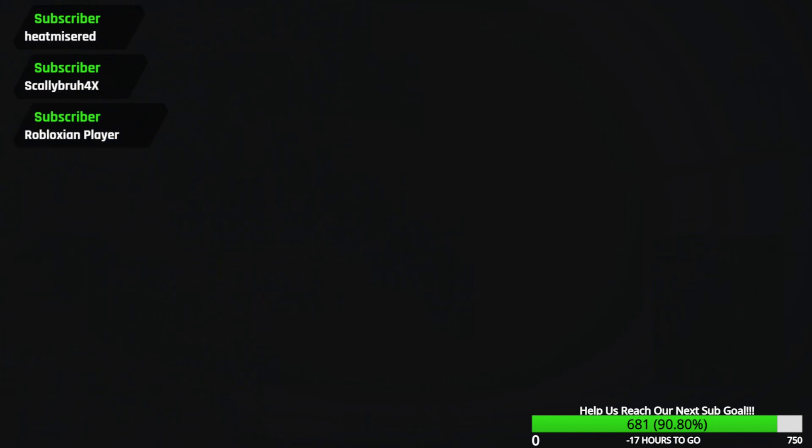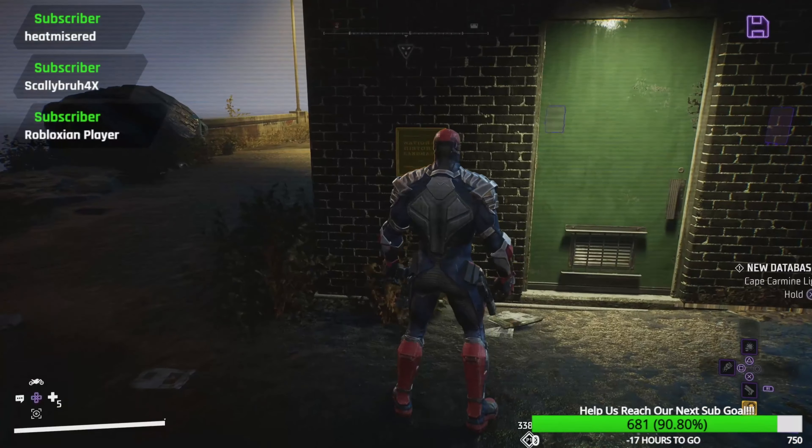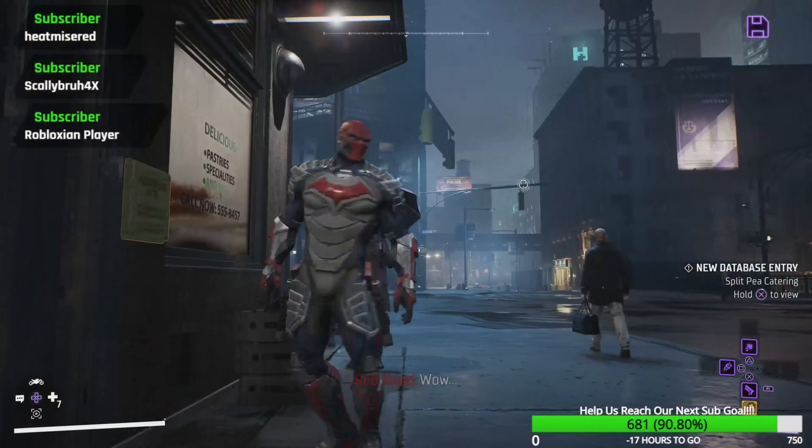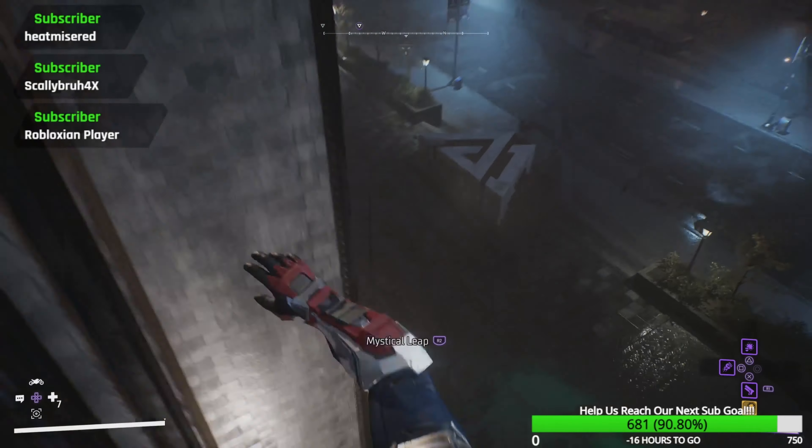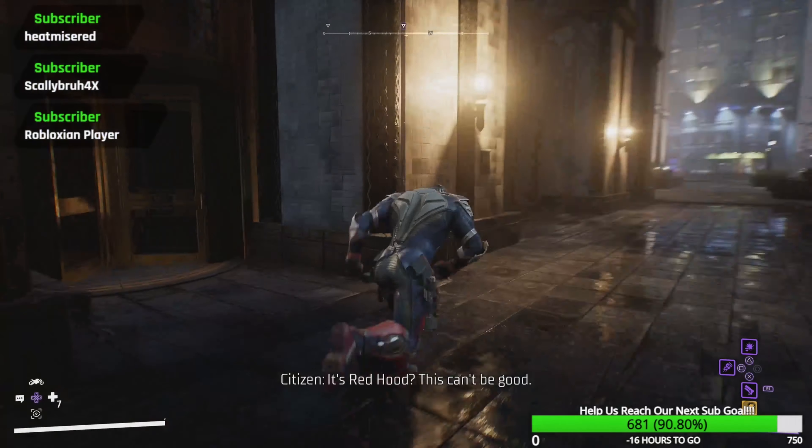This one's at Cape Carmine, right underneath the tower. There you go. I think this is the last one, and it's right down here at Split P Catering. I don't know why exactly this place is important, but okay. Our next one's gonna be at Otisburg, right here at Wayne Tower on the back. A cool little thing is that — I'm gonna try and get the logo. There you go, it's a W. And there's the thing.